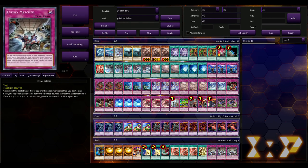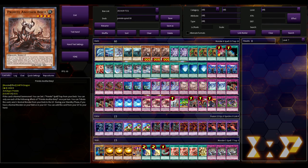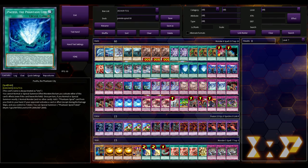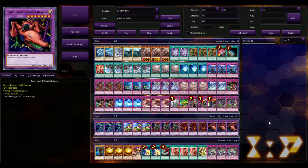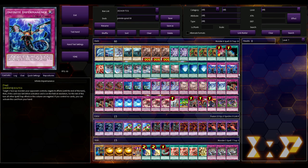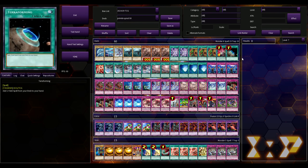Now that I've been diving more into the deck and experimenting with the new Primite cards from Supreme Darkness — specifically Primite Barrel — I realized this deck has a lot of different ways you can use the Primite engine. The Phantasm cards are pretty standard, but the way you can build the deck is very flexible, and it leads to a lot of creativity. Really no one on YouTube is talking about this.